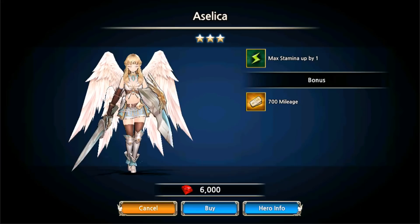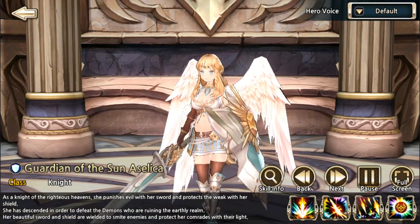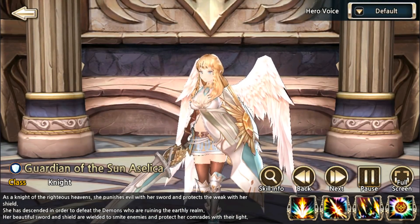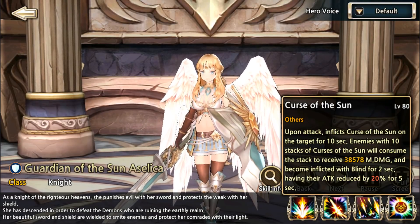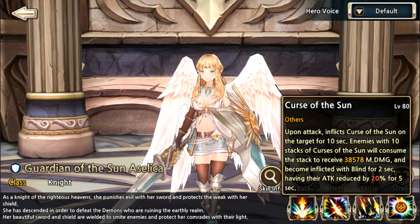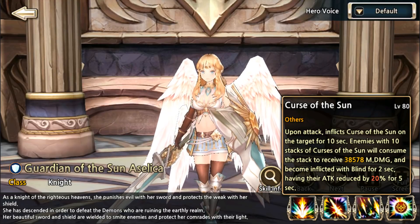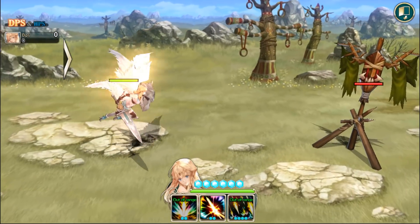Moving on to Asalisa — however you call that. Saving Crow for last. She's a tank, looks quite like a Valkyrie or a female Arch. Let's go ahead and look at her passive first. This will inflict Curse of the Sun when she auto-attacks. When enemies have 10 stacks — so after she attacks 10 times — they'll receive magic damage, be blinded for 2 seconds, and have their attack reduced by 20% for 5 seconds. Her passive doesn't correlate with her other skills; it's really just a passive with extra debuffs.